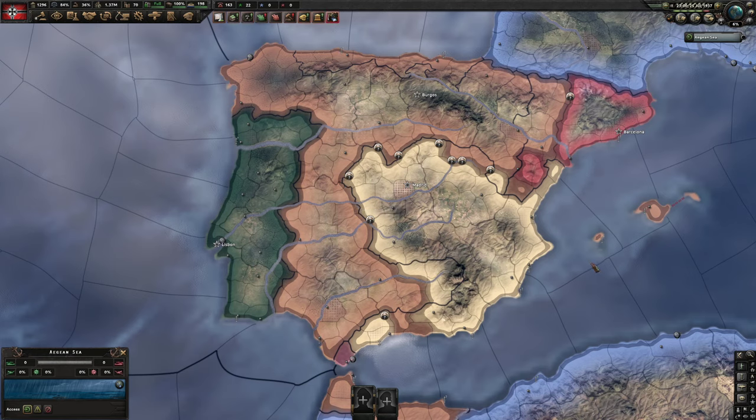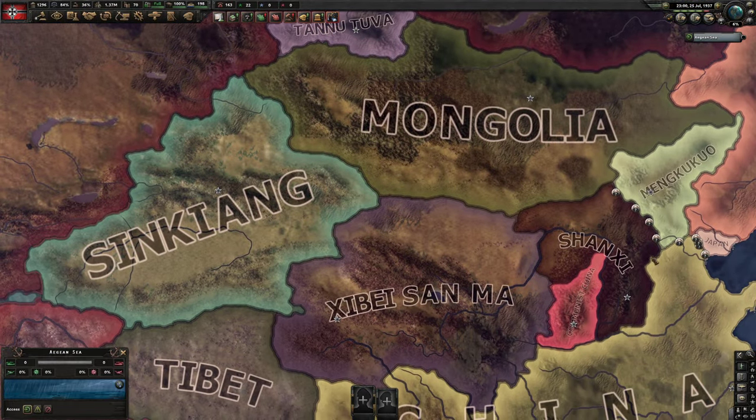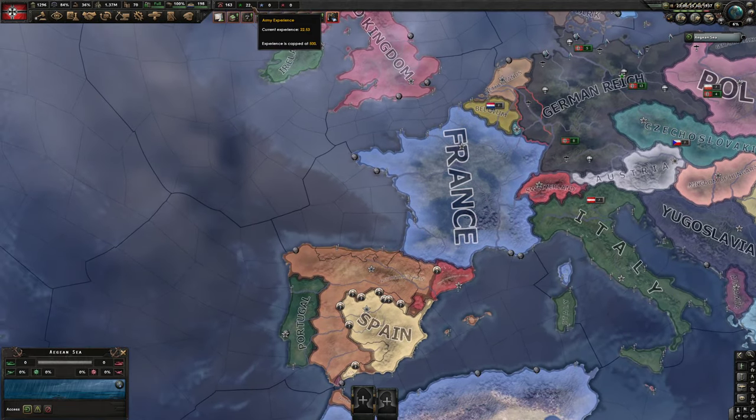Hello and welcome to Efficient Strategy Gaming. Today I'd like to review some testing I've done with army experience in Hearts of Iron 4. I'll also touch on some air experience tests. Basically, what I've been doing is donating weapons through lend lease to different countries. You have three side wars before World War II starts, and you can lend lease guns to all those nations to net some XP.